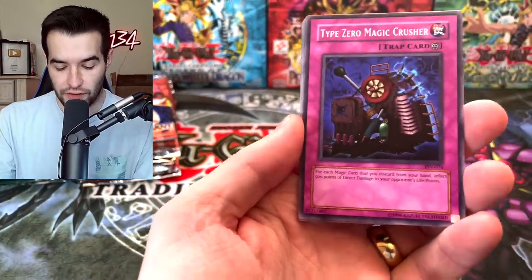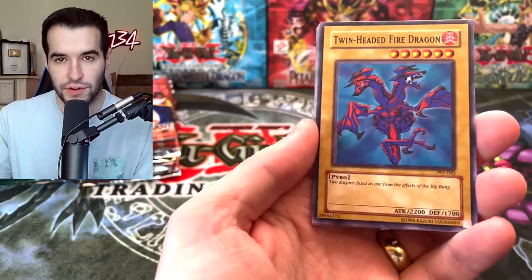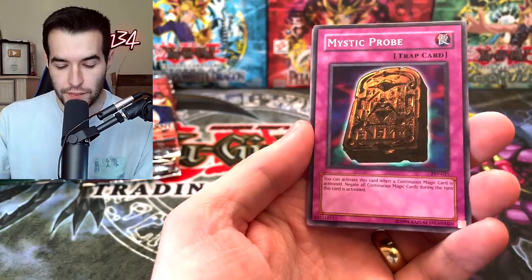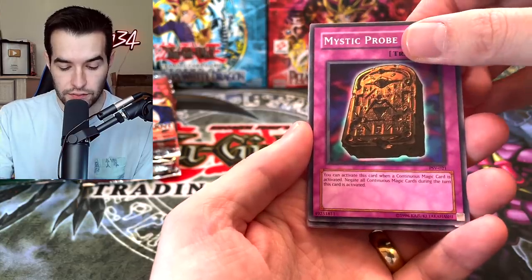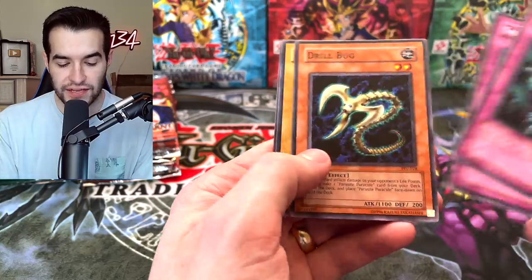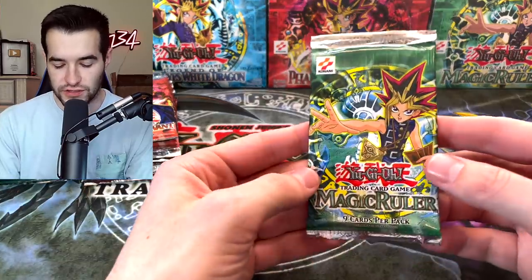We have the Type Zero Magic Crusher, Twin-Headed Fire Dragon, Invitation to a Dark Sleep, Mystic Probe, and Magic Drain. Just a regular rare Shadow of Eyes, Drill Bug, Darkfire Soldier, and the 4-Star Ladybug of Doom. On to our first Magic Ruler.